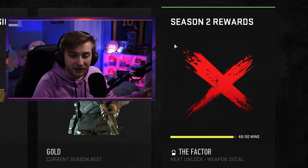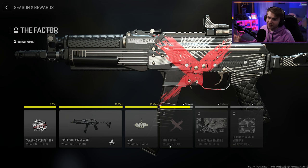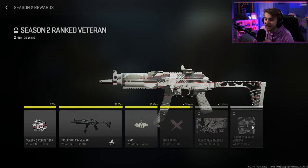Ranked's been out for around like two weeks at this point, and I've played a lot of ranked in between that time. You might be wondering how close I am to getting this camo — I'm almost halfway there. I still need to get two more wins, as you can see right here on the Season 2 reward screen. And if we do get these two wins, we will get this X-Factor weapon decal.